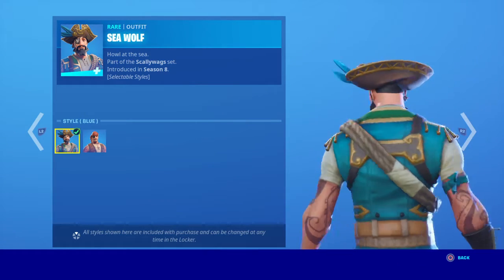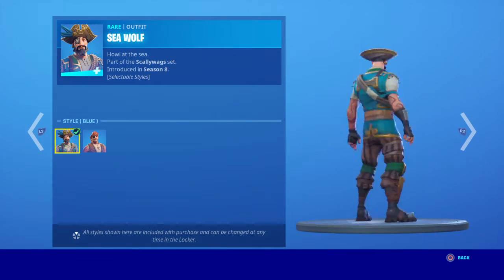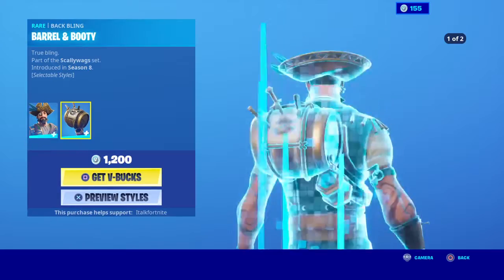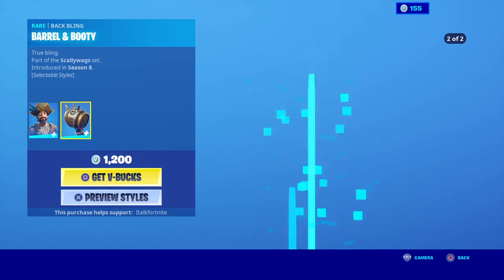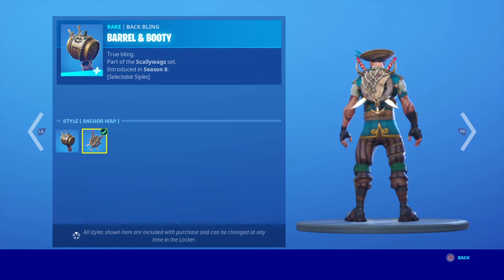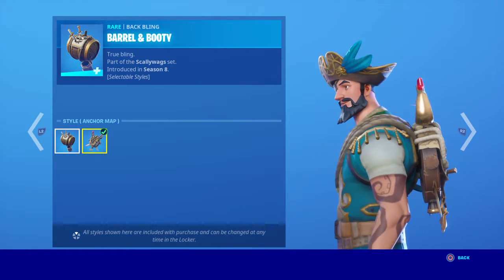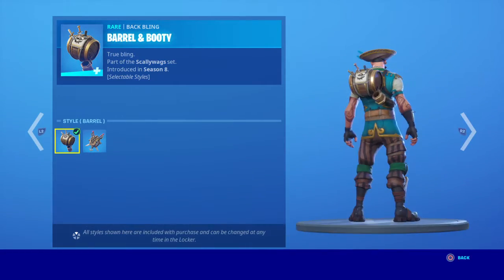And then this blue one — I don't like it, there's too much color I think. I like the rope though. Some of them put the quality for some reason, really blurry. And then the Barrel on Booty. Here's the barrel — that's what we call the booty. And then here's the anchor mat. I like the barrel mat, this one's better.